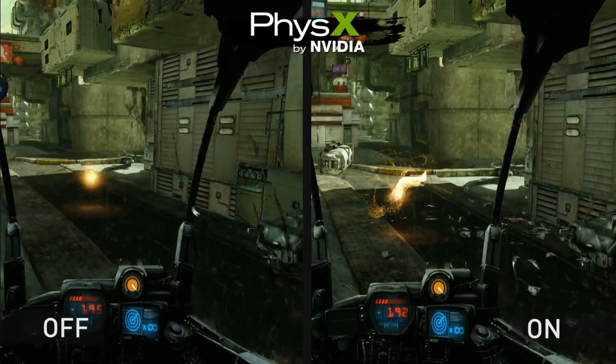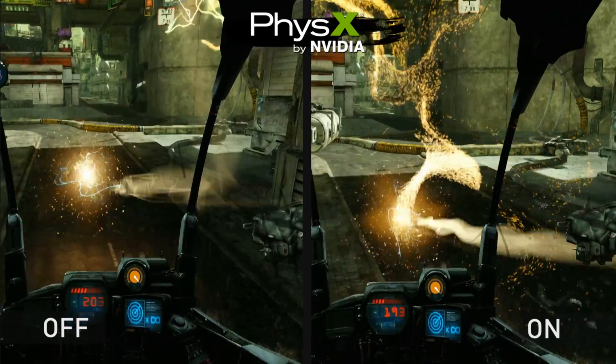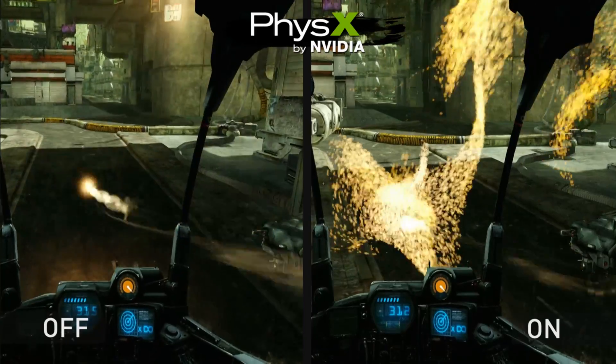On the left, you can see a really simple health regeneration, whereas on the right, it creates a really cool complex Apex Turbulence effect.